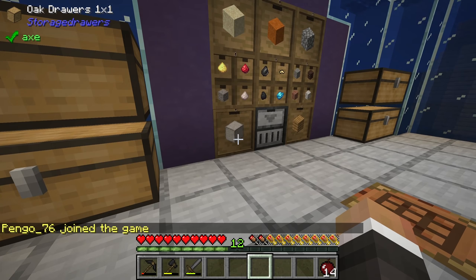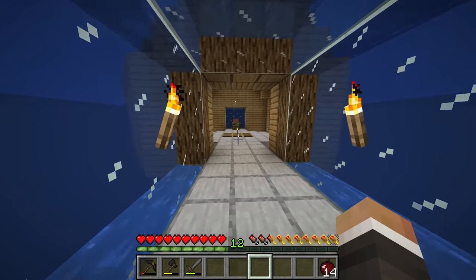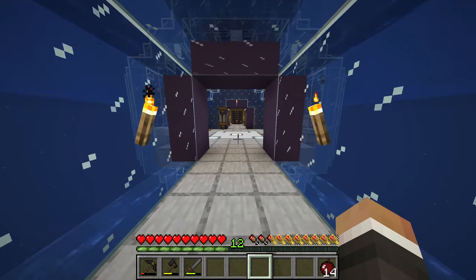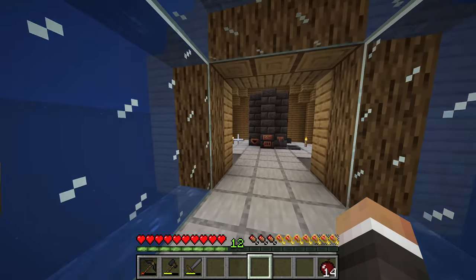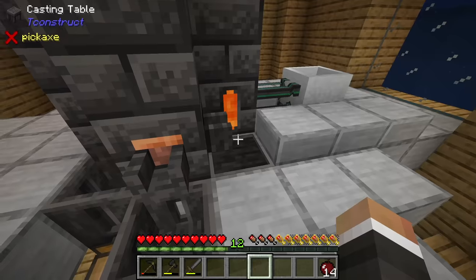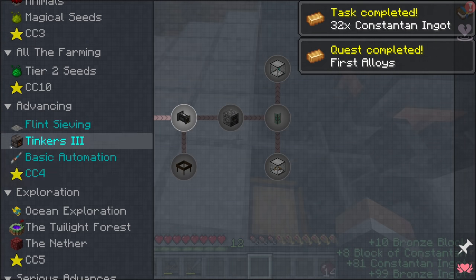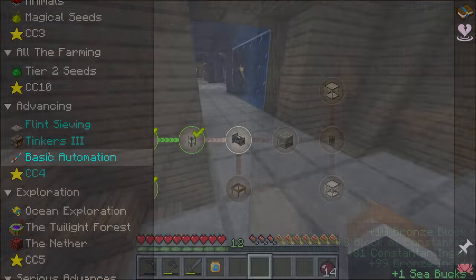Between streams I've been sifting gravel - taking smooth stone, compressing it into compressed smooth stone, hammering that into gravel, then sifting it. I made a few more flint meshes so we now have six total. I've also been sifting sand and red sand, producing copper, tin, and nickel, then combining those into bronze and constantan in the smelter. We have five blocks of bronze and four blocks of constantan, which should be more than enough.